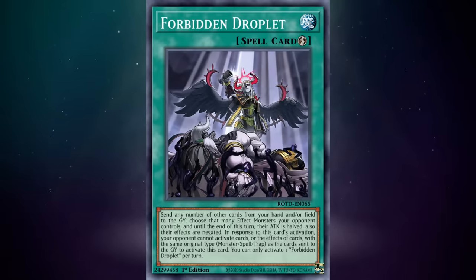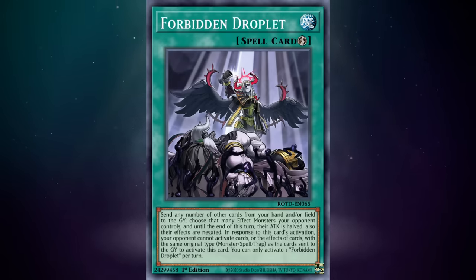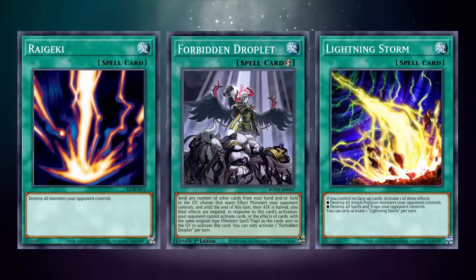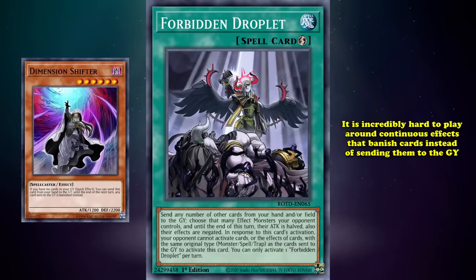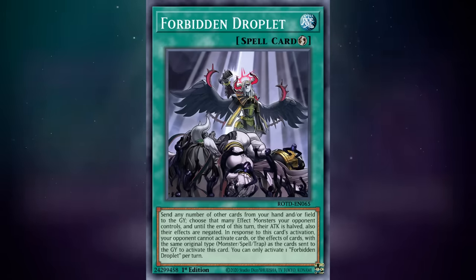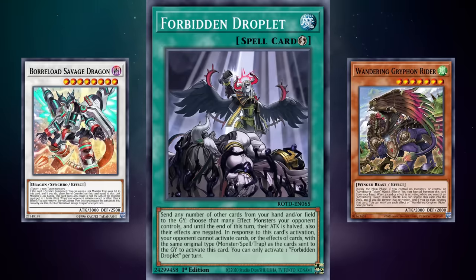Droplet has an insane amount of versatility — it can be used going second as a board breaker, but also serves as interaction going first, which is a major advantage over cards like Evenly Matched or Dark Ruler No More that are nearly pointless going first. Its main downside is continuous effects like Macro Cosmos or Kashtira Riseheart that banish cards instead of sending them to the graveyard, functionally shutting off Droplet. Still, Droplet's ability to completely answer a powerful board without your opponent being able to respond makes it one of the best cards ever, even at a hefty cost.